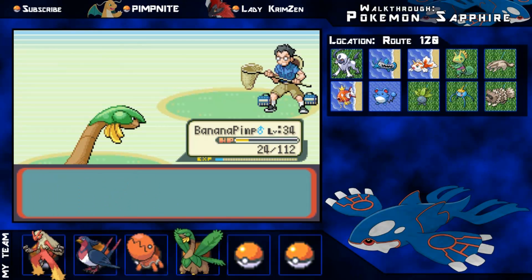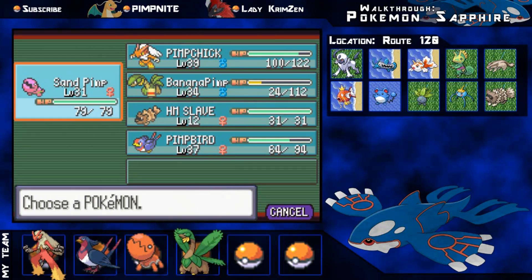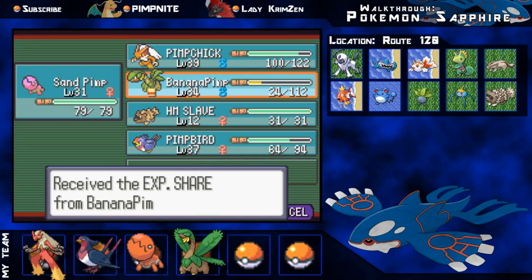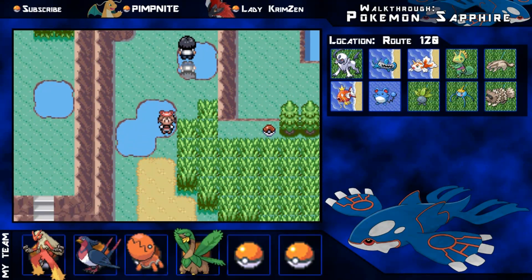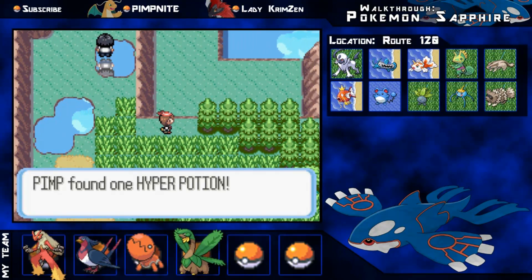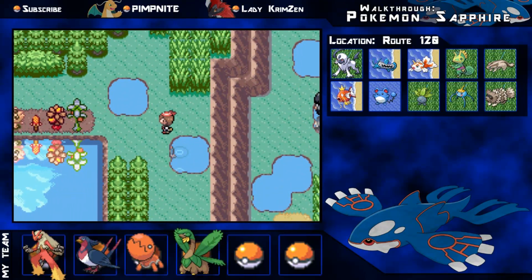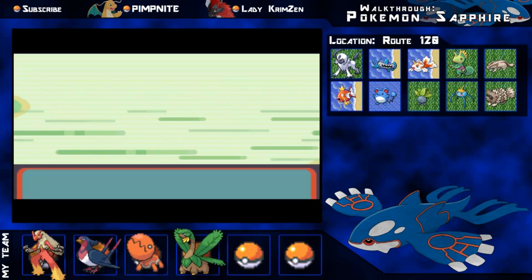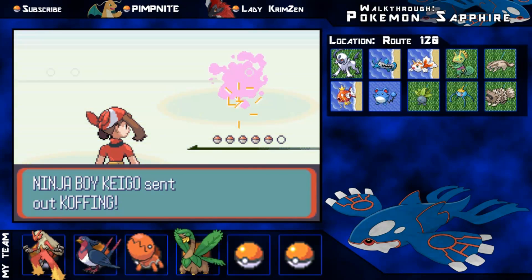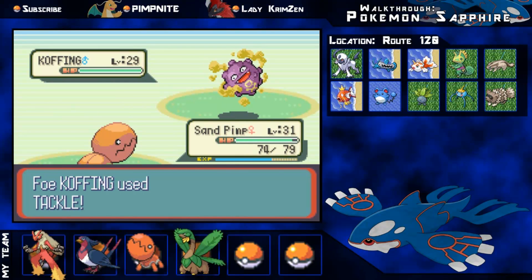Let's check out my team - I'm going to swap the Experience Share to Trapinch since Tropius is doing quite well on his own now and Trapinch needs more work. You can grab the Hyper Potion through those patches of grass - always handy. Around this area I'm quite certain there's one of the Regis you can get. I'll go back and do the Regis after finishing the main game, probably as special bonus episodes along with other legendaries.